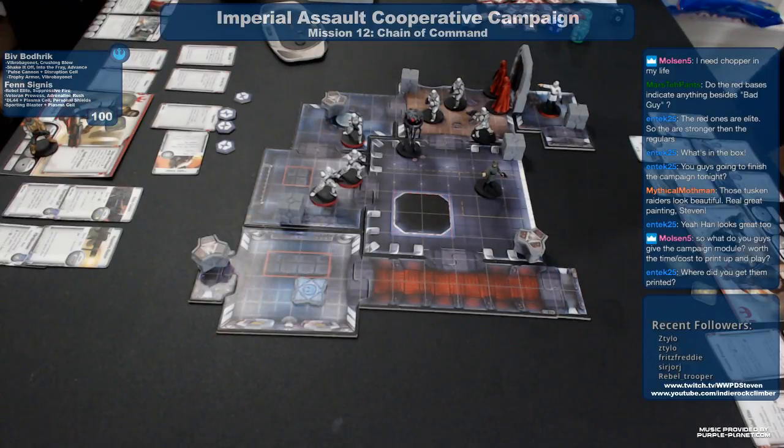Alright everyone, we're back — Chain of Command. I think we've lost count of missions; this is mission 12 maybe. The Empire continues to increase the pressure against rebel targets. Despite losing several outposts, the rebellion has managed to remain one step ahead of the imperial fleet. Now on the offensive, rebel forces are on the verge of locating a very important facility under the control of General Weiss.